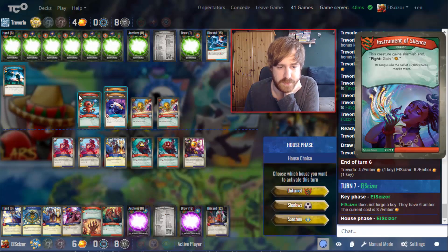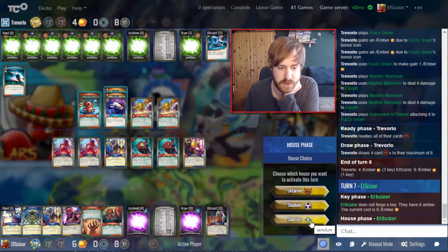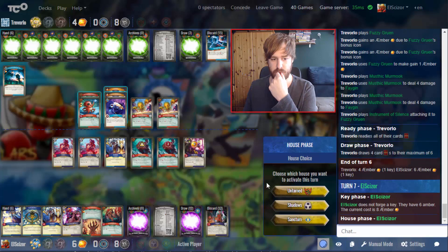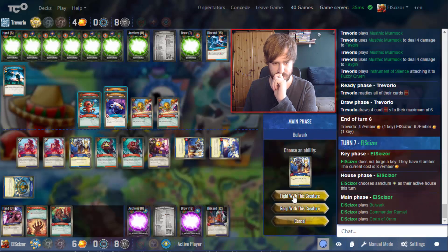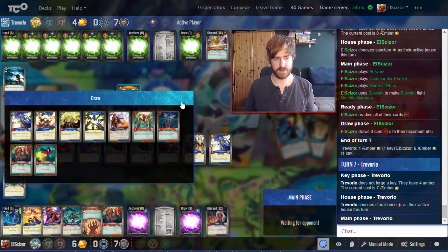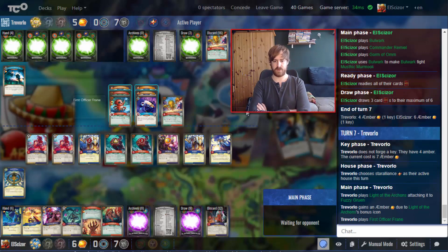How do we deal with those Mustiks? I think I just go Sanctum. Kill one Mustik this way. Going Shadows I can kill one Mustik as well, but I'd have to sacrifice my Urchins. I have a good amount so let's go Sanctum — play Urchin to the right, Urchin to the right, and fight this one versus a Mustik so we can start stopping his forging. Light of the Archons onto the physical run — frame to capture onto frame itself.